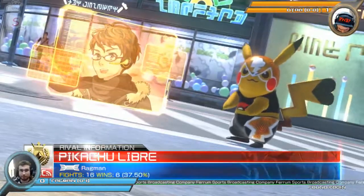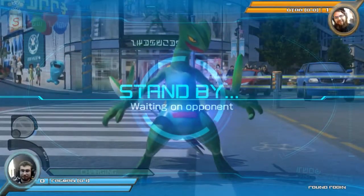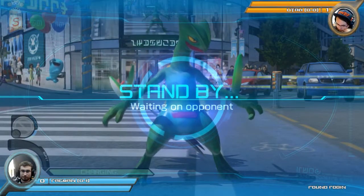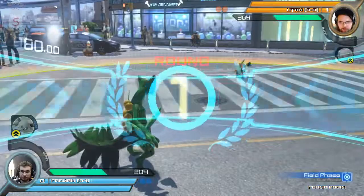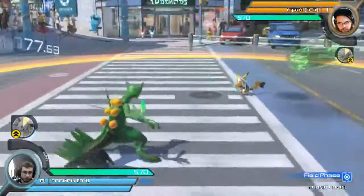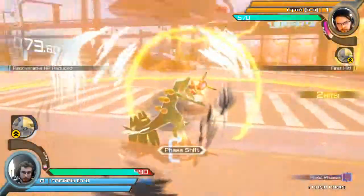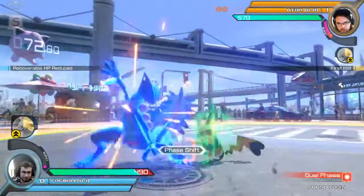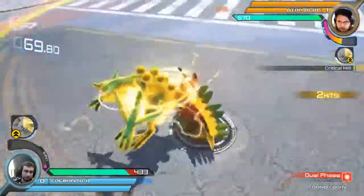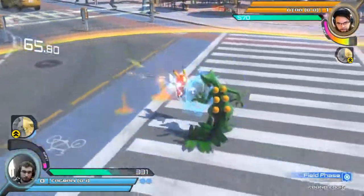Utah's still sticking to Libre — he is character locked, that's right. Sets up a little bit of pedals, tries to stop himself from the homing attack. Nice grab coming up from Utah. Big damage — about 25% of Ragman's health is gone right now.